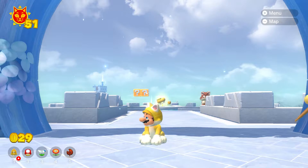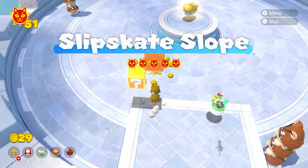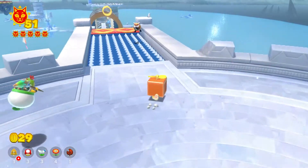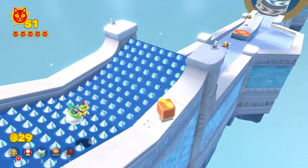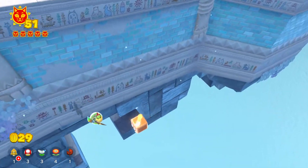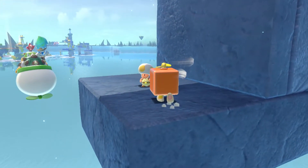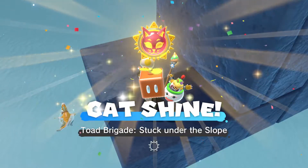The next one is Toad Brigade Stuck Under the Slope. For this one, you have to go to Slip Skate Slope. I just grab a propeller box because it makes it easier. Just keep coming over here, drop off, propel once you're here, start to let go, then slowly propel down. You'll see yellow Captain Toad, and he'll give you Toad Brigade Stuck Under the Slope.